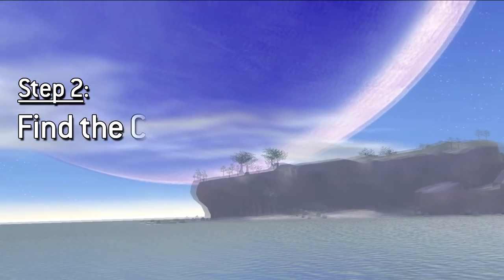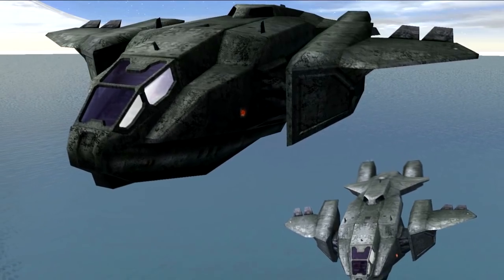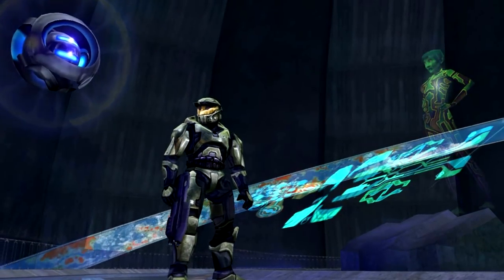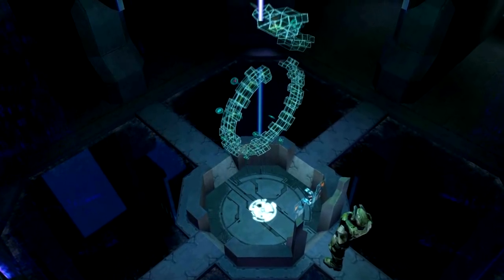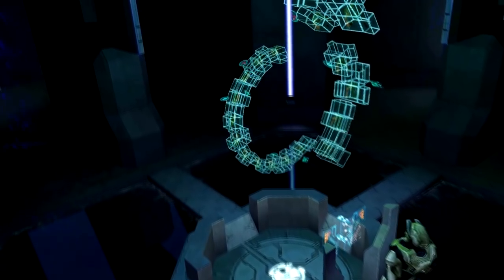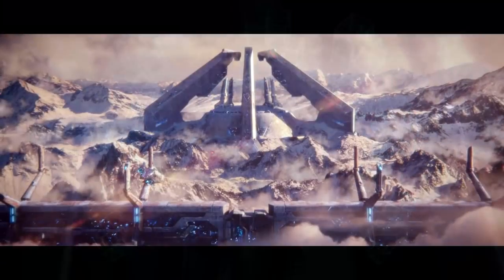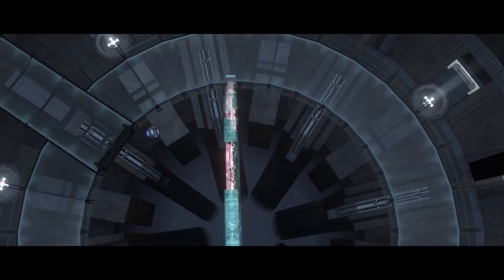Step two: finding the Cartographer. If you were teleported to a Halo by a monitor, then you can skip to step three. But if you're a lonely human trying to save the galaxy from space zombies, then you need to find a forerunner construct known as the Cartographer — or alternatively, the Map Room. This will display the real-time location of all important constructs on the ring, including the library and the control room, which are crucial for the following steps.